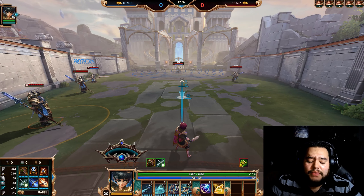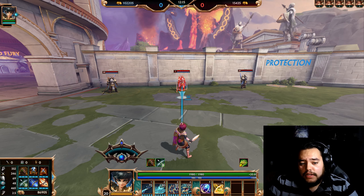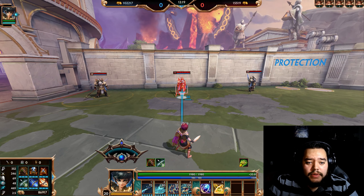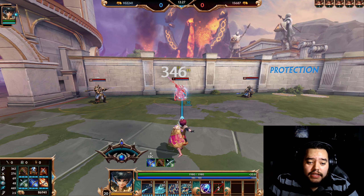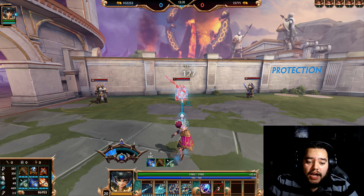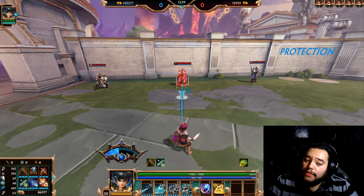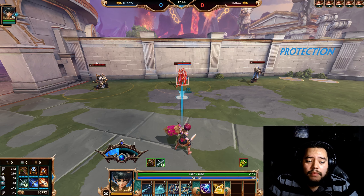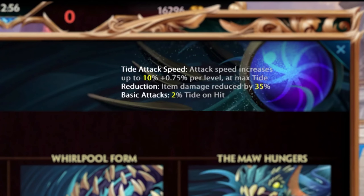If you're still hanging in there, thank you, I really appreciate it. We're going to step right into Charybdis' comprehensive guide, starting with her passive, Raging Tides. When you land auto-attacks on gods, enemy minions, or buffs, your Tide meter fills. It is located right above your avatar picture. As you land these auto-attacks and this meter builds, your attack speed goes up. The meter can be spent to amplify your second and third ability, and Charybdis does less damage with item proc effects. The Tide attack speed increases up to 10%, plus an additional 0.75% per level at max Tide. The item damage reduction is 35%, and you're building 2% of your Tide per basic attack landed.